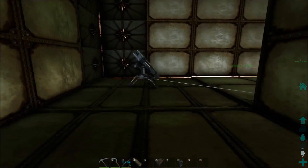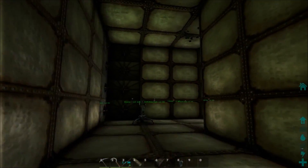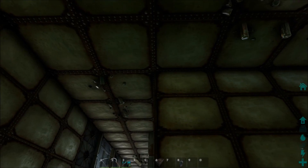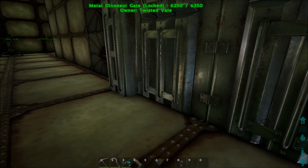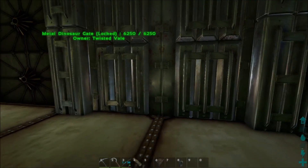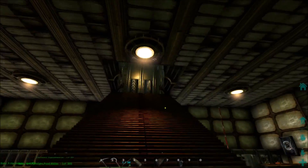I'll fill the turrets up. I may put a couple Plant Species X in here — though I don't really want to deal with the water situation since rain can't get in — or more turrets. I might also put some Dilos, Dimorphodons, something like that. Then going through the next set of doors leads to the main area where all the crafting stuff is set up.